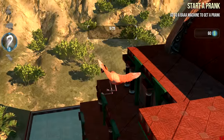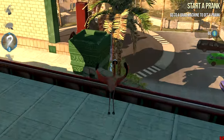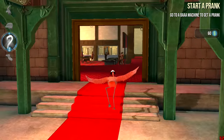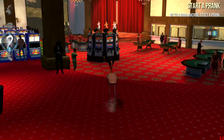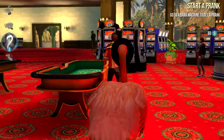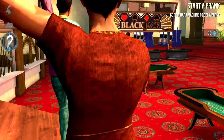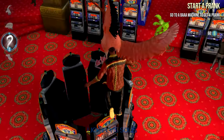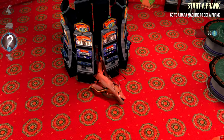Now go inside the casino. Go to the slot machines on the left side — inside there's the trinket. What I advise you to do if you come with the flamingo is to grab someone, mind control them, and jump inside. It's just easier.